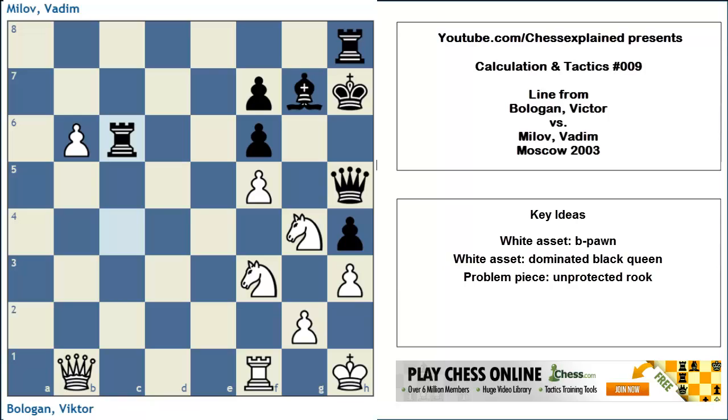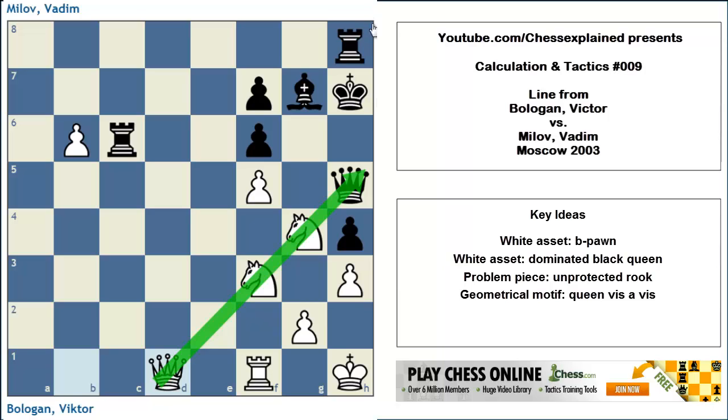The move that wins in this position is the maybe not-so-apparent move: queen to d1. Queen to d1 is very, very strong. The real secret behind the move is geometry. The queen is putting itself on the same diagonal as the black queen on h5. And this is very, very tricky business that's coming up now.